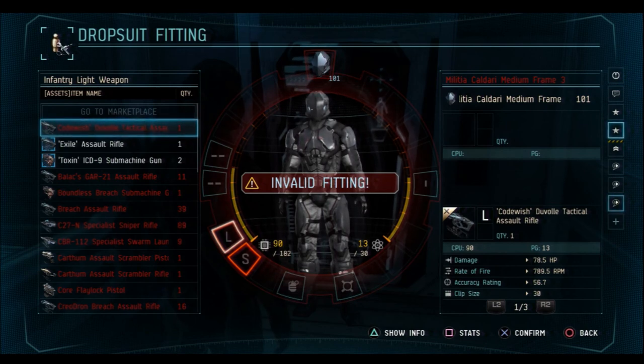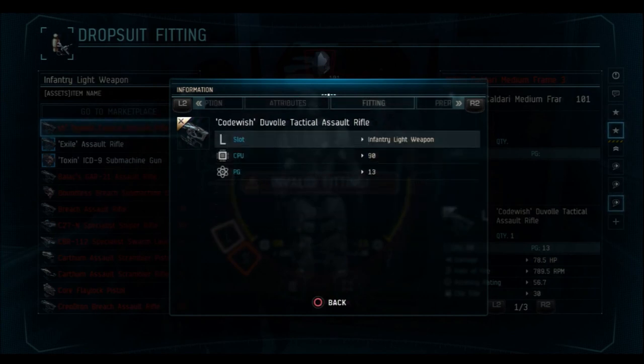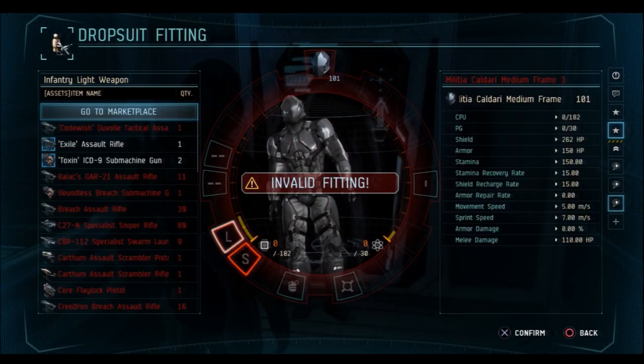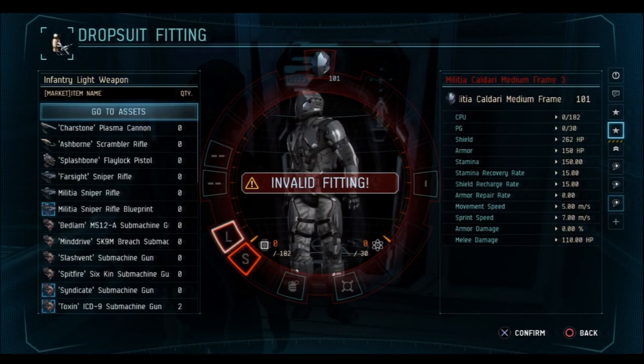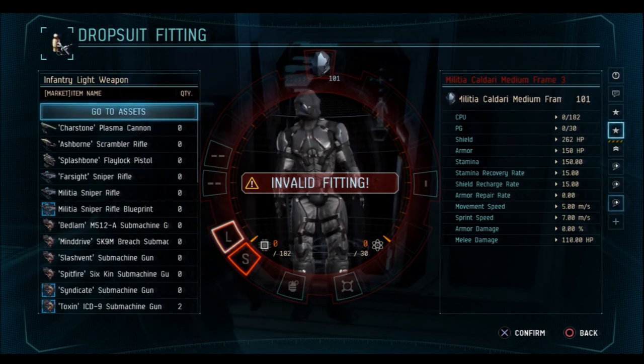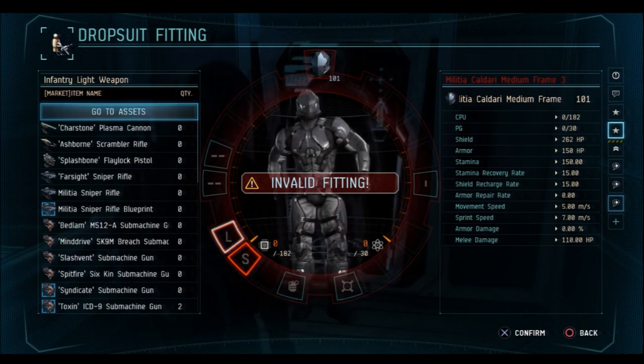Press the Triangle button to bring up the information screen and press R2 to see the prerequisites, which will show you what skills you need to use that particular weapon. You can see what weapons are available to purchase by selecting Go to Marketplace — this shows all weapons available to purchase and use according to your current skills.